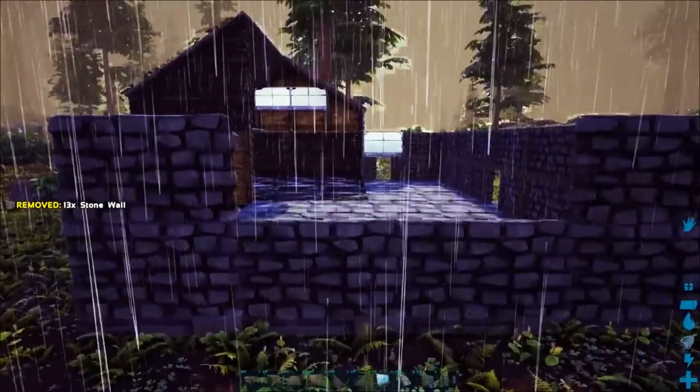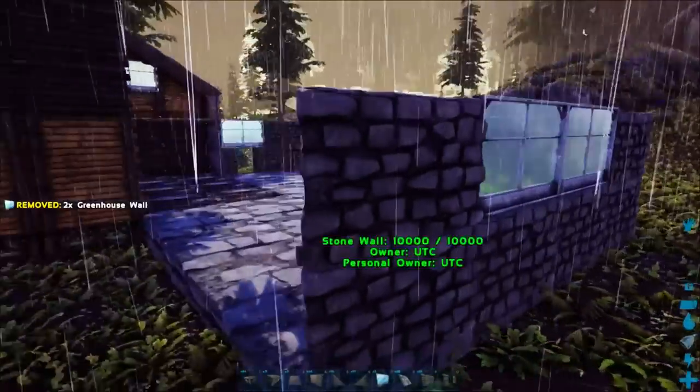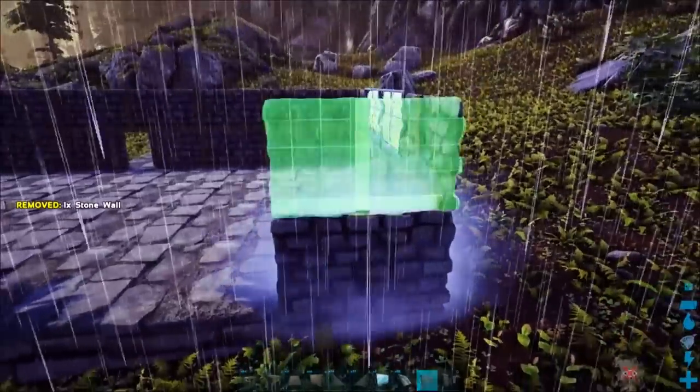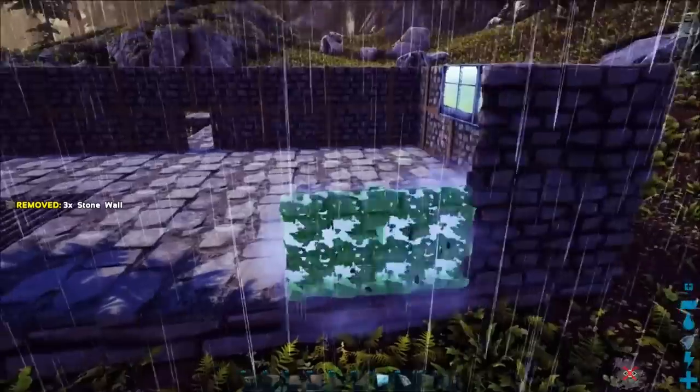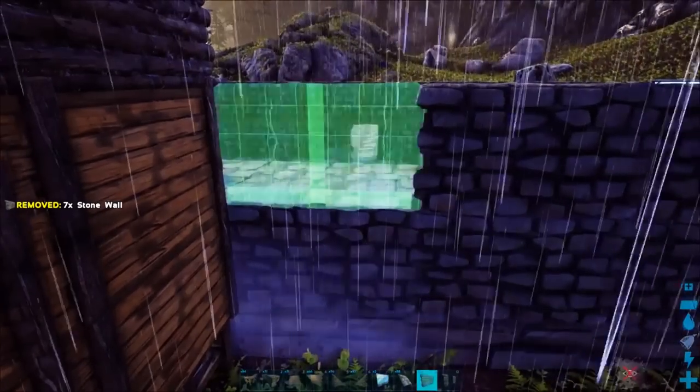Now it's up to you, but I like the look of this. We're going to go ahead and add in a couple of greenhouse glass windows right there, and we'll go back to stone walls to fill in this area. The entire build should have two-high walls around it if I have done my job right.